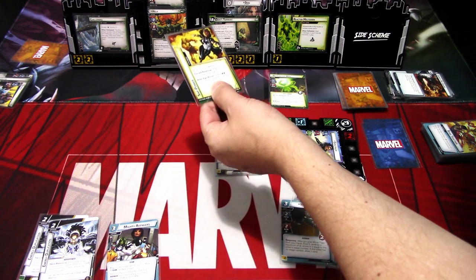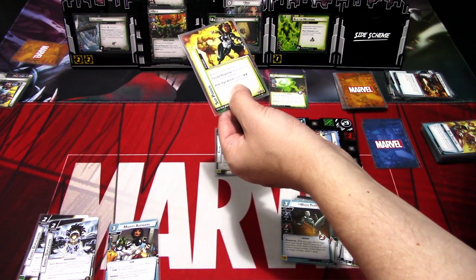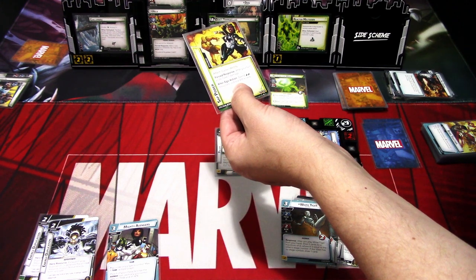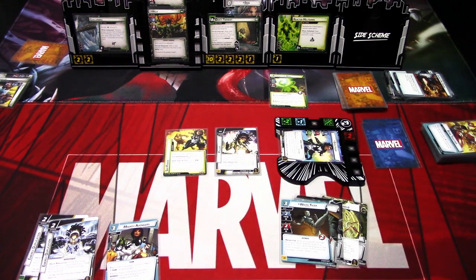The encounter card is Sap Power — attach to your identity. Forced response: after your turn ends, take one damage. Alter Ego action: spend two energy resources to discard. So yeah, that is the villain phase.